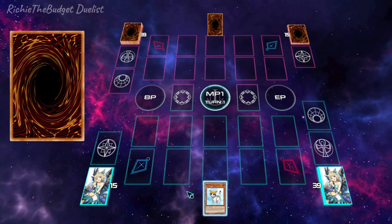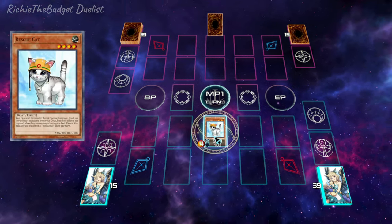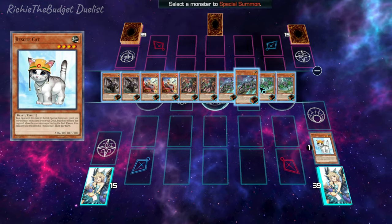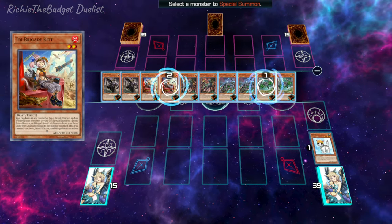Starting off, to begin this combo you'll need Rescue Cat. You're going to normal summon your Rescue Cat, then activate its effect to special summon to your side of the field one Scare Claw monster — try to get Kit.